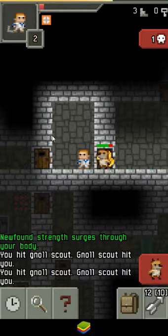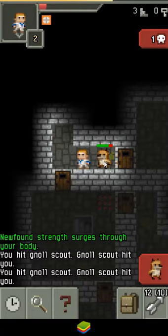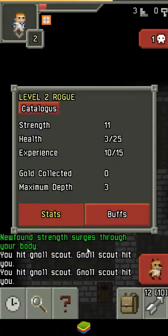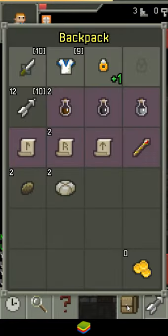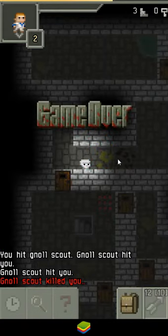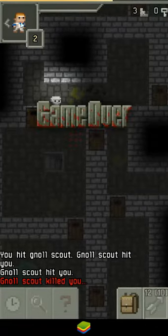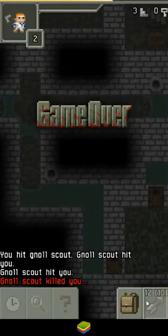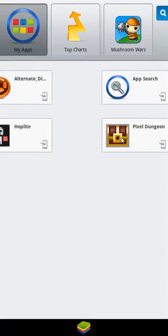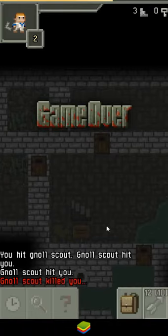Wait, why am I almost dying to this guy? That's not good at all — my health is pretty low. Wow, it's low. I'm also hungry; does that have anything to do with it? Let's pray that didn't hurt. What happened there? Why did I suddenly suck? Oh, you can do this — that's the lock itself, that's cool. But how do I start over?